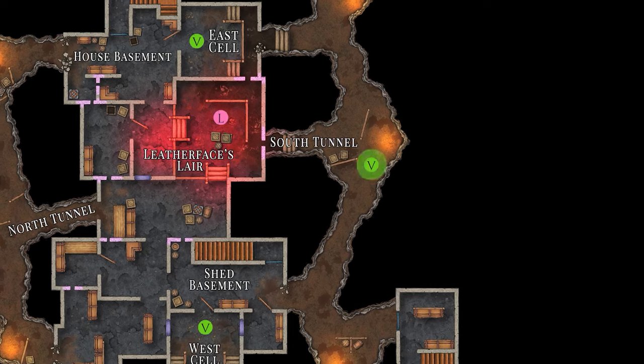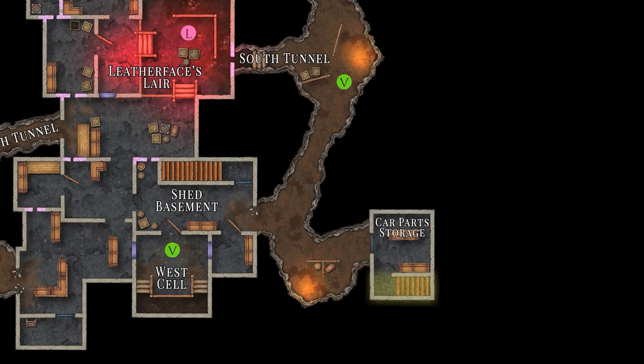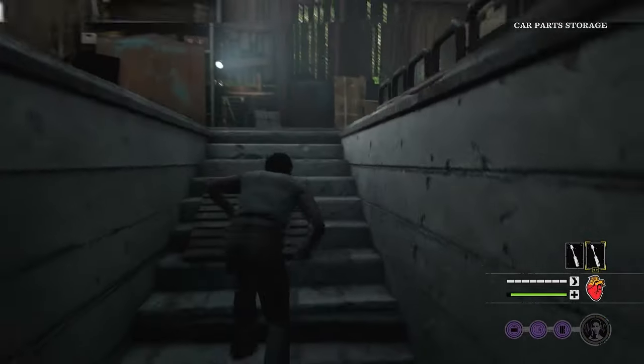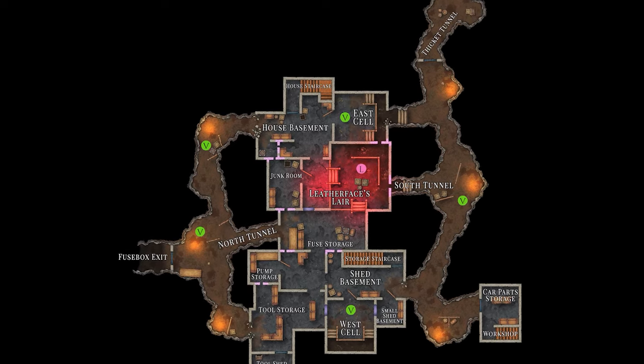Lastly, the south tunnel is the closest spawn to the car parts storage exit that leads right into the workshop. And here is the complete layout of the gas station basement.